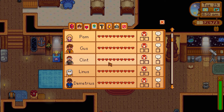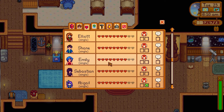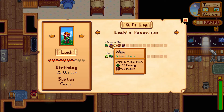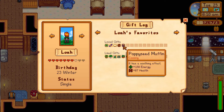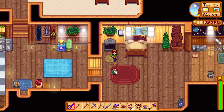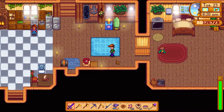Let's take a quick look here. Where do we stand with her? Lea — seven hearts, we could work on that. She loves wine, she loves salad, goat cheese, truffles, and poppy seed muffins. Well, we could give her some goat cheese — just to boost that relationship up.